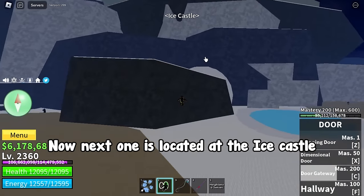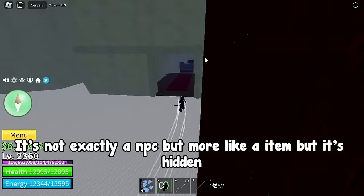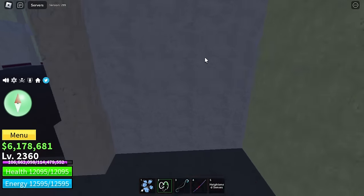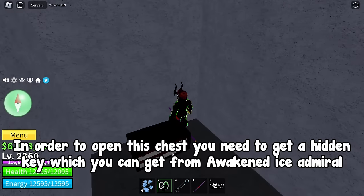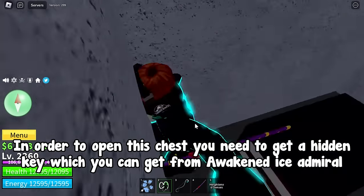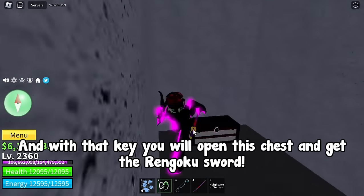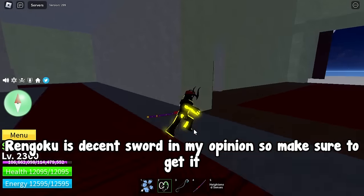The next one is located at the ice castle. It's not exactly an NPC but more like a hidden item. Enter the castle and follow where I go. Here is the entrance and here is the chest. In order to open this chest you need to get a hidden key, which you can get from the awakened ice admiral. With that key you open the chest and get the Rengoku sword. Rengoku is a decent sword in my opinion, so make sure to get it.